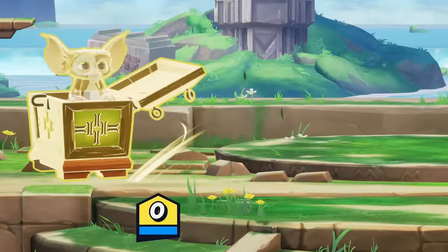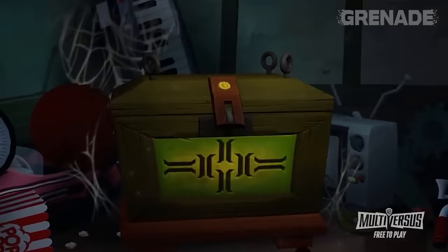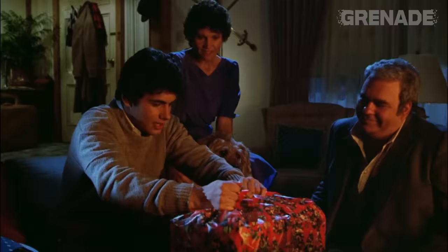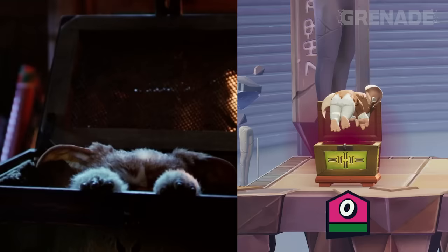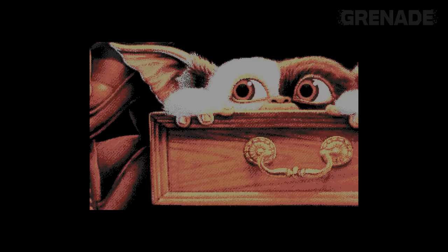He doesn't get away this time. A reference I'm sure you've already noticed is the box Gizmo springs out of each match. It's from the original film and was the box Gizmo was actually smuggled out in to get out of the store he lived in. He was a gift to this guy's son, Billy, at Christmas time. His fearful look is seen regularly in the movies as he hides away, like in the Gremlins 2 poster and an animated version for the video game.